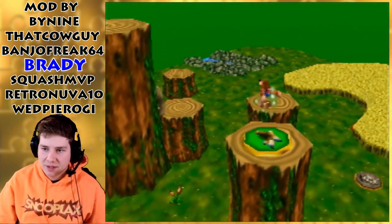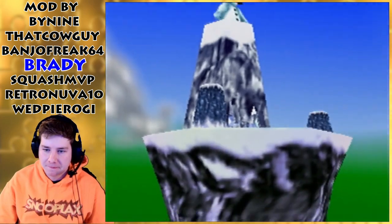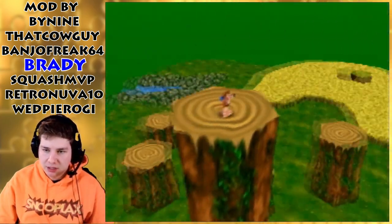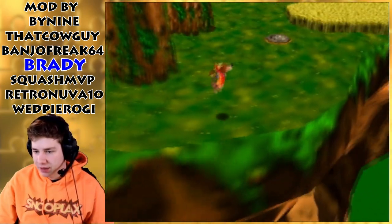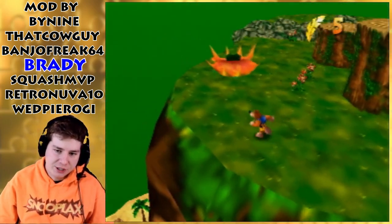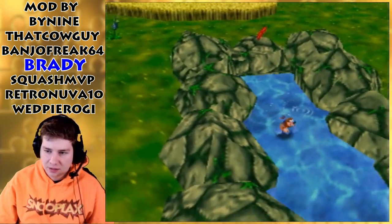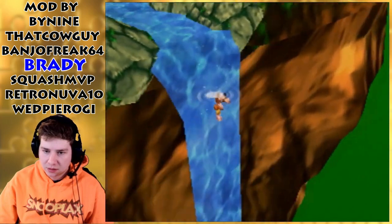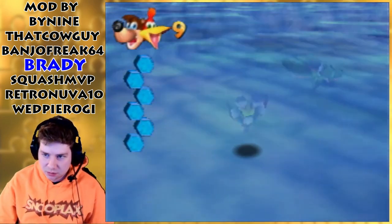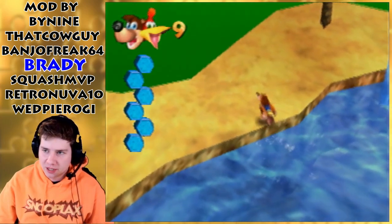That was actually kind of tight to get up there. I've kind of had a feeling we're going to get over there. There's not much here. I think we might have to fall down that waterfall. Yeah, we definitely do because I can see a beach area over here. I'm really hoping this waterfall leads to it. Oh wow, nice - we don't take any fall damage either, which is nice. Good game design to have that waterfall showing you that you have to come down here.